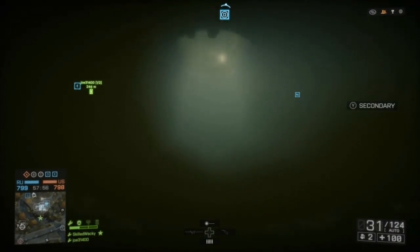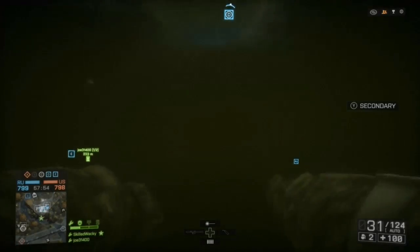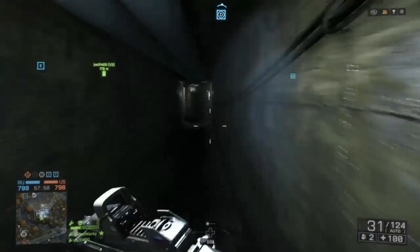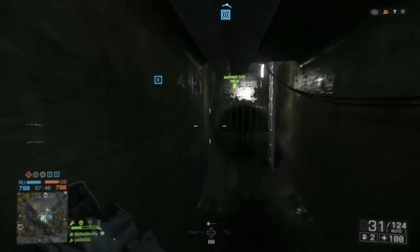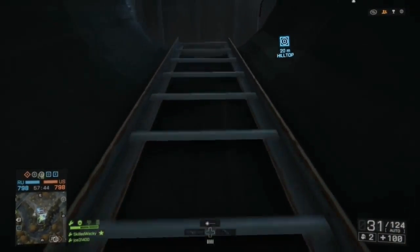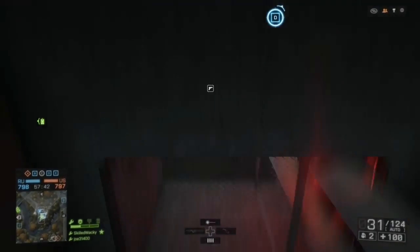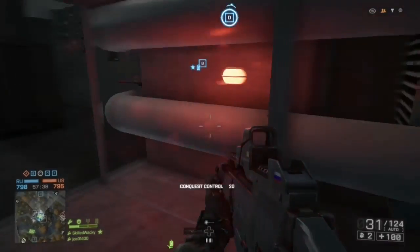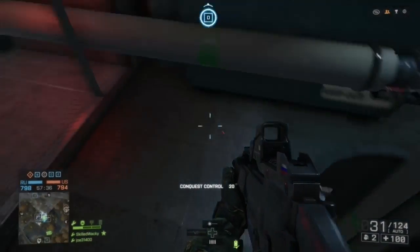All you're going to do is go under the water and swim up and you'll be in an underground tunnel. There are ladders and stuff that take you to the basement of the D flag. I already have the achievement so it's not showing, but for you guys it will. Just to let you know, you do have to be the first person from both teams to actually get the achievement.